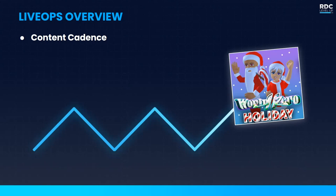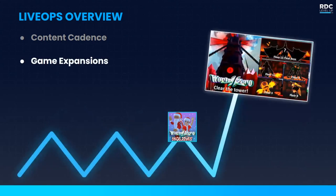With content cadence you're adding new content that lets players customize their world. What you'll see in your metrics is that it sustains your player base over time — where players might lose interest toward the end of the week, a new update brings them back. Our second piece of content — and why we're here today — are game expansions. These greatly grow your player base and are really good for your business. For a live game, you typically want to target at least one expansion per quarter, depending on your team's bandwidth.